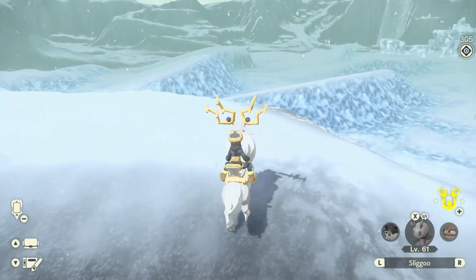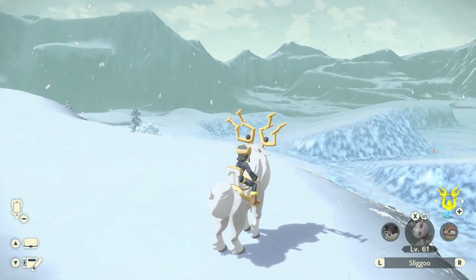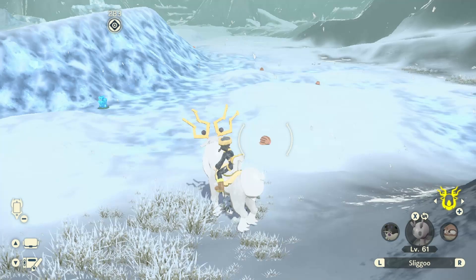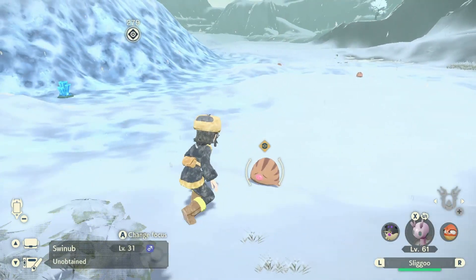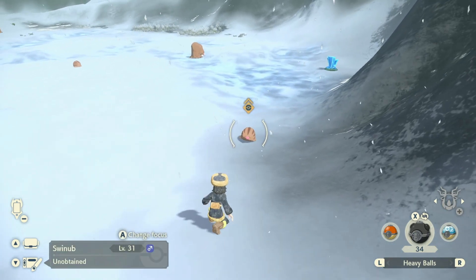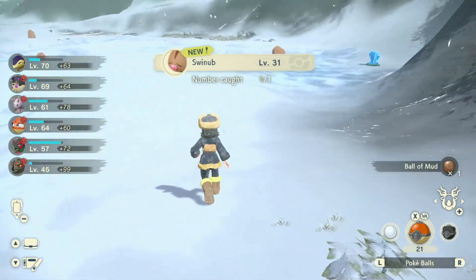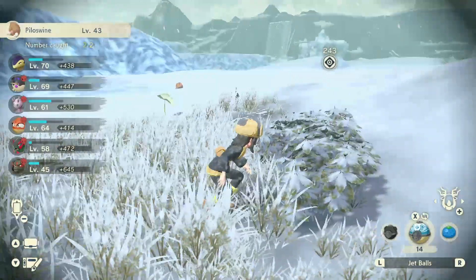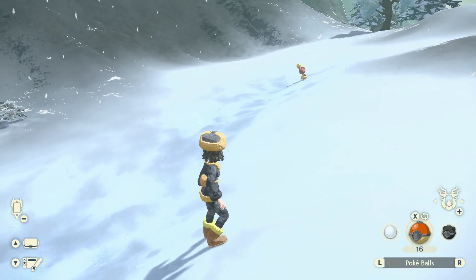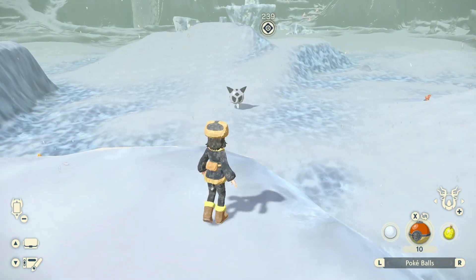Coming out the other end of the cave, the music is incredible - this place is so freaking cool! There's a waterfall and giant ice block formations. Then I spot baby Swinub! They're so cute - 'stop running, come here!' I catch one. The snowballs can be thrown to help with catching. This area even has grass to hide in and bushes.